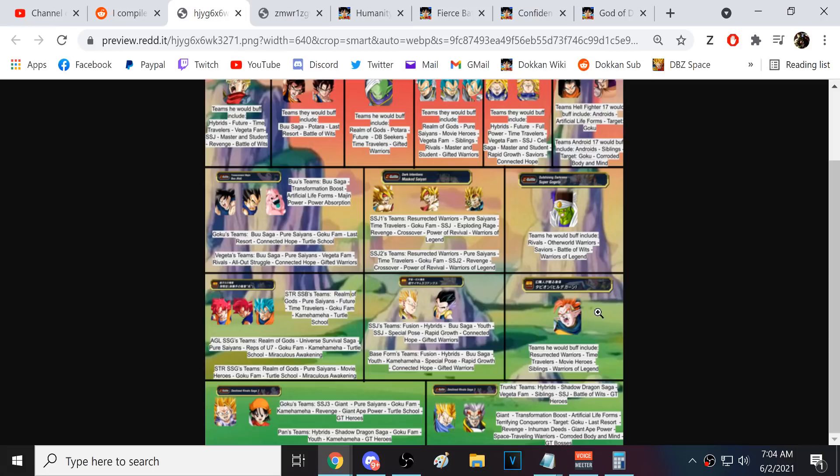TEQ Tapion is another unit we kind of need right away — LR Tapion is really good and the AGL Tapion EZA is really good, but they need help with more Tapion units. Then finally we have the Super Saiyan 4s, which are a long way away — Super Baby 2 and this Trunks, both of which we badly need. Pan and Super Saiyan 3 Goku EZAing anytime soon would be incredible.